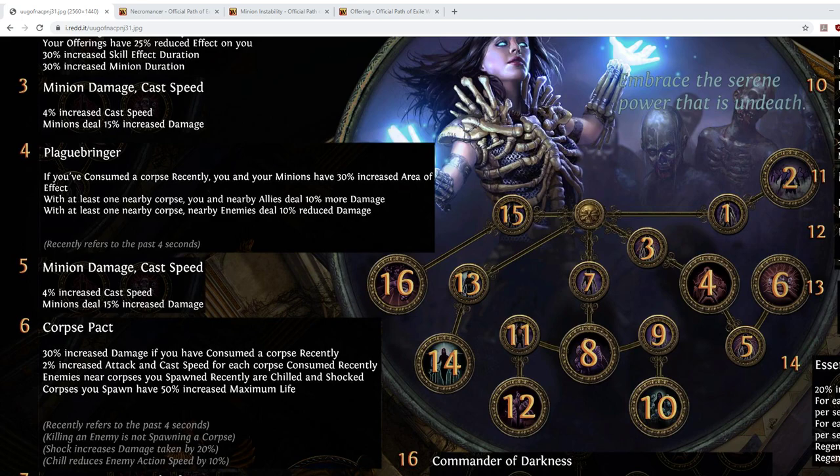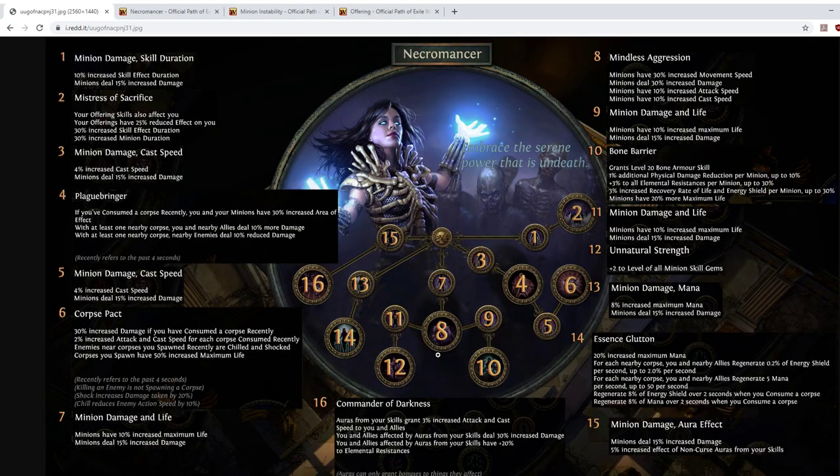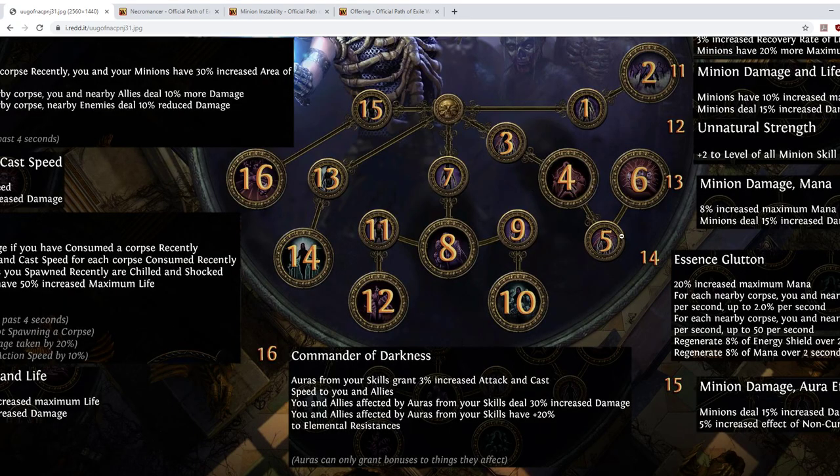For instance, if you're in a party with someone using the new Summon Skitterbots mine reservation skill, the indirect shock from Skitterbots won't stack with the indirect shock from Corpse Pact. Similarly, Vile Lightning Trap is another skill that provides indirect shock but doesn't stack. My general conclusion on the corpse-eating side of the tree: I don't think it's worth it at the moment. Leave this section off your builds unless you have a very specific reason.